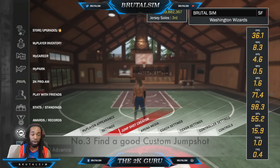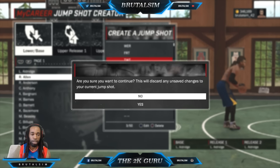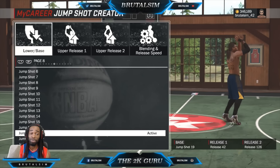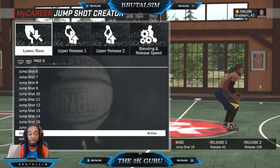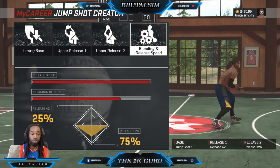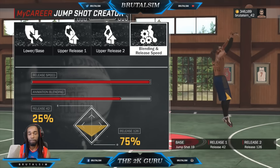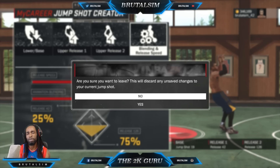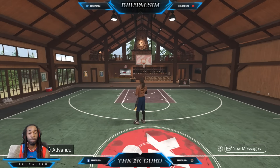Let me show you the TWT jump shot I use in the park. It's Jump Shot 19 as the base — I recommend you all use Jump Shot 19, it's been amazing for me. I had to make a different jump shot for my lockdown but this Jump Shot 19 base is so effective. Release 42 for Release One and Release 126 for Release Two, at 25 to 75 blend. Max out the speed. That's the custom jump shot I use on my point forward — a bunch of people have asked, so there it is.